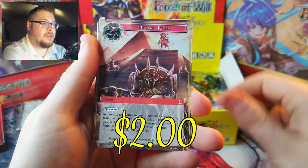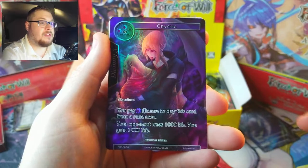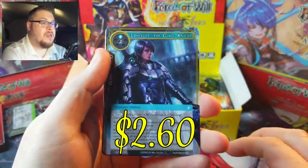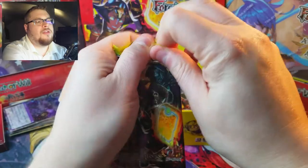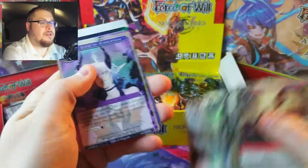We've got Burial Rights as our rare and then Craving as our uncommon full art. Into the next — oh, we got something shiny back there. It doesn't look like what we want to find though. Lancelot as our super rare and a Carrier Camel — not exactly what we're looking for. Back to the lucky left side, let's see what they can do for us.